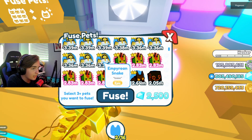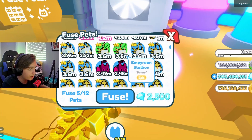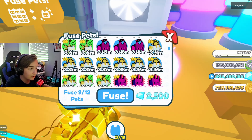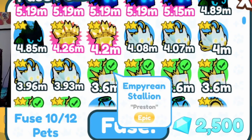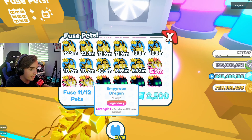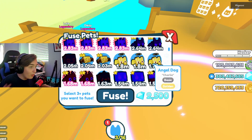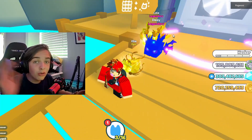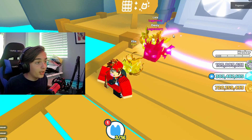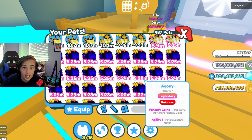Let's try three snakes and seven stallions — actually I only have six, so we'll do four snakes and six stallions again with a fox and an empyrean dragon. Fuse — let's go! We just got a rainbow agony from that. I'll take that — rainbow legendary, only worth five million but still pretty good. New agony fusing method!